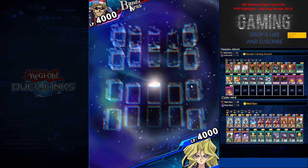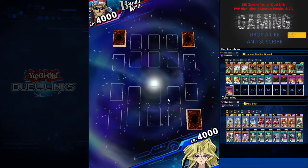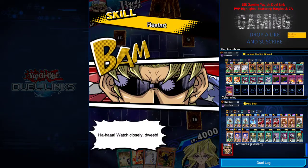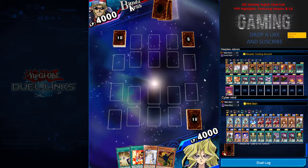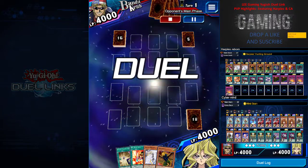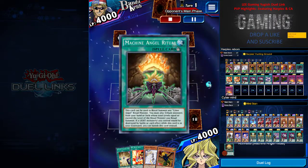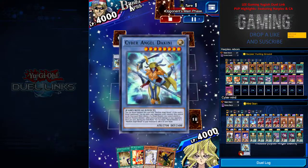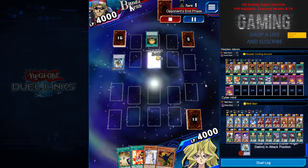For Harpy's Hunting Ground, that spell field, you would like to play more cautious and have the right hand before you make a move. Harpy's monsters are kind of low in attack, so you have to be careful. This game is against a Cyber Angel — let's see how you can beat them in turn 2.